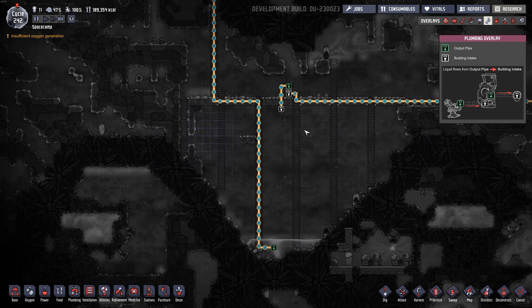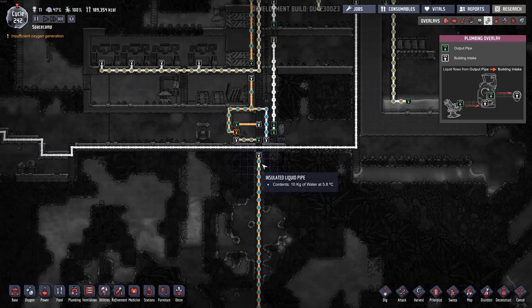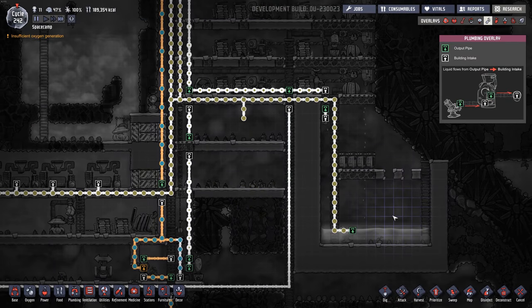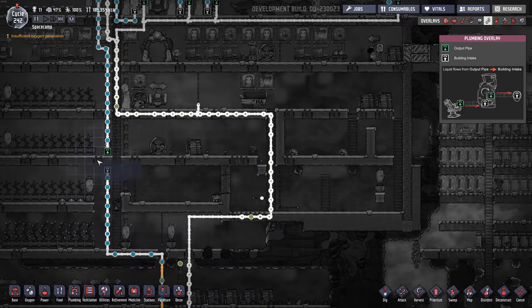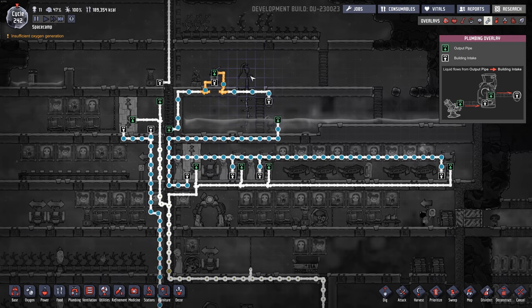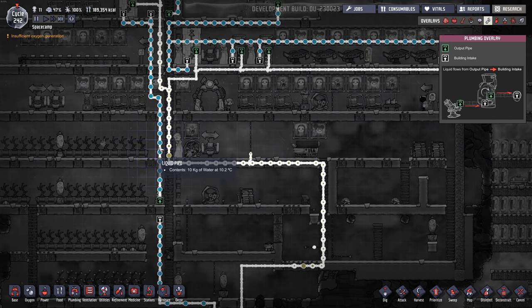Then we're gonna pump out of here — it'll be cooler by now because we're cooling it down here. We might get polluted water in here too, so we have a filter. There's a bridge here that goes into a filter. Clean water comes out one end, polluted water comes out the other. Polluted water goes over to this tank. Clean water goes up into the base along here to some washrooms and also into this tank.